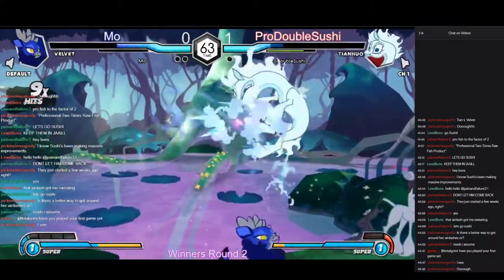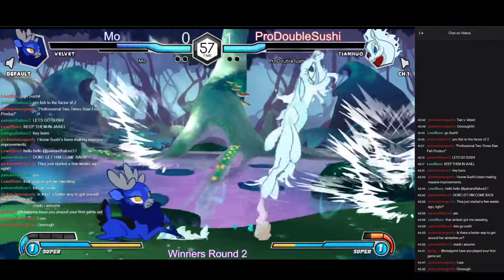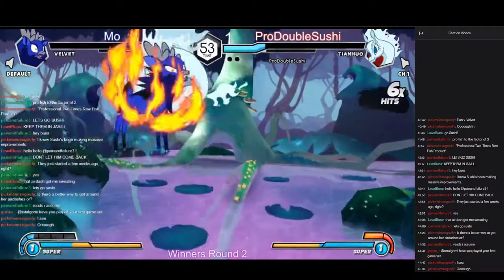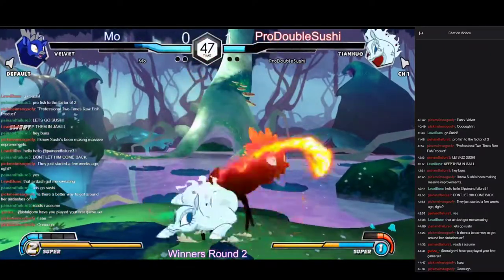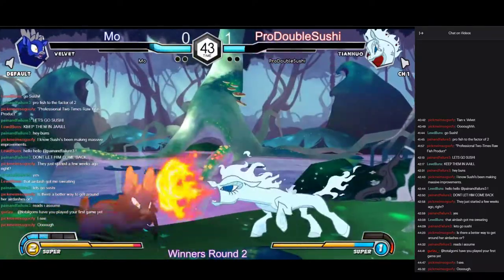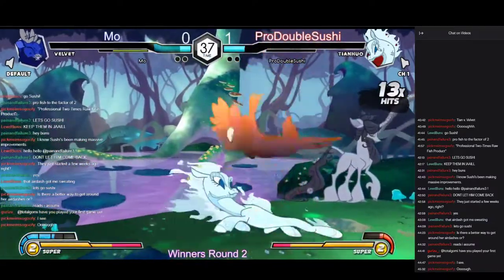That's wrong on the cross-up, but Sushi did not convert out of it. Got a nice life lead right now. Gonna hit them with the Jump A into 2A — Jump A has so little block stun on it. Nice anti-air. Somehow that Jump C dodged that 2A — a little upsetting. Gonna fly over the 6A. Hit the cross-up with punish.